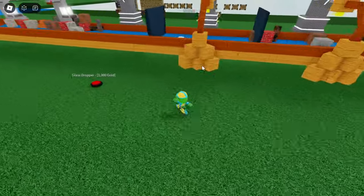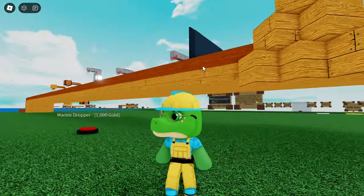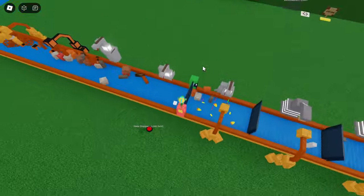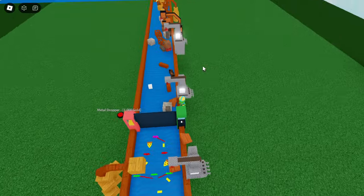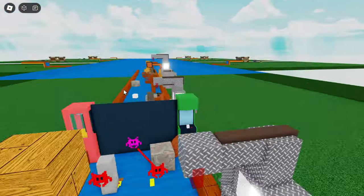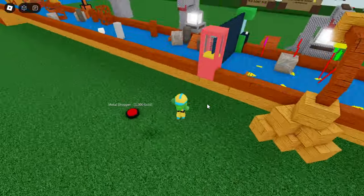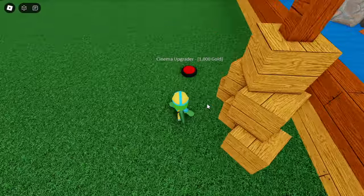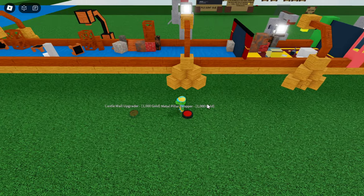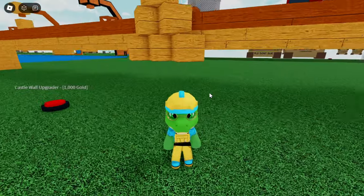Now these upgraders aren't done yet, but let me show you what they will look like — some of you can probably already guess. They look like the levels! This one is the arcade level, and they are upgraders. They don't work yet — I need to figure out the script and watch the tutorial on that. But I have already designed all 10 of the upgraders. Only 5 of them I've put in the game so far, because I started making them in Build-A-Boat for Treasure and then had to rebuild them in the studio.